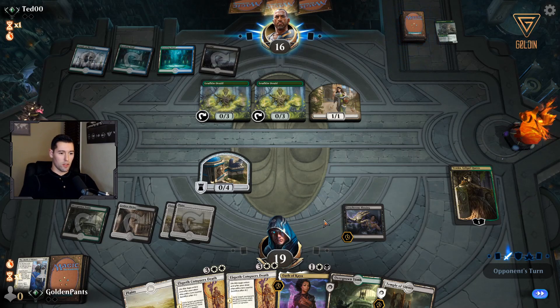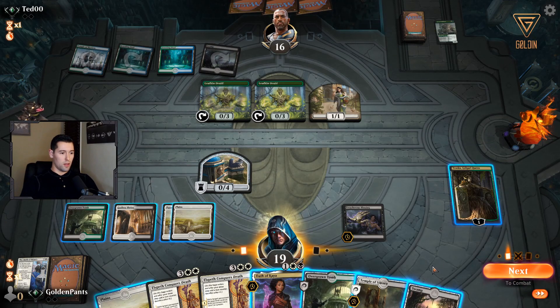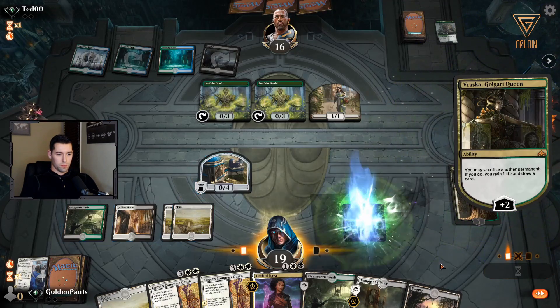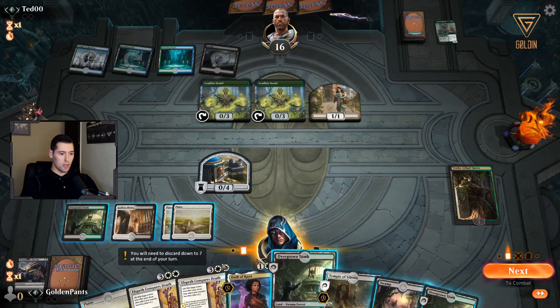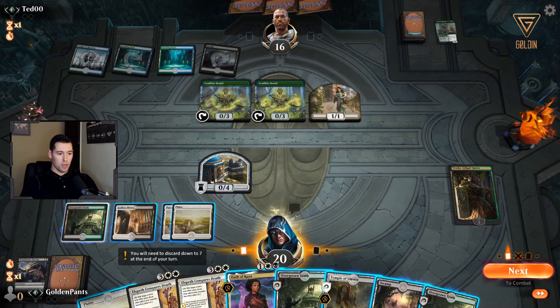This deck has a lot of things that sacrifice — Doom Foretold, Vraska Golgari Queen — that allow us to get rid of Treacherous Blessing, which synergizes well. Let's see what we draw. We get another land. We're going to use the Temple to scry — we don't need Elspeth Conquers Death right now since we don't have anything to bring back with it, so I'll save it for removal and just use Oath of Kaya to take out one of those Leapkin Druids.